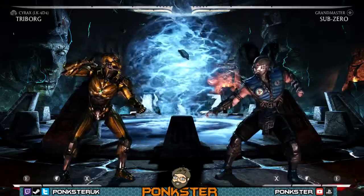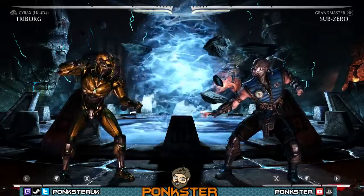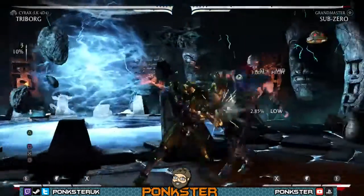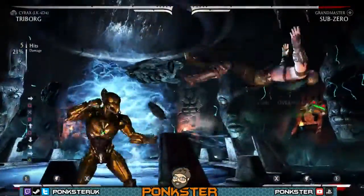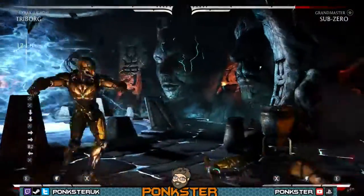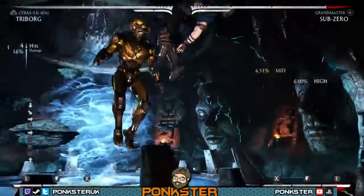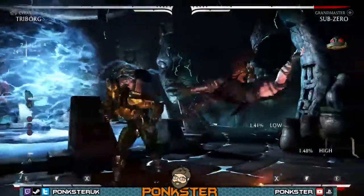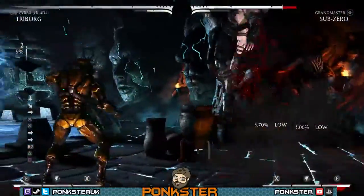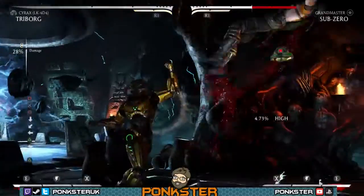Hey guys, I have been looking at Syrax's setups and it seems like for whatever setup we have - and I'll give you an example here - if we try to counter Tecroll, the opponent gets out for free with backdash, as you can see here. However, I did note that we can do a little variation on this setup, and we can launch them every time if they try and do a backdash.